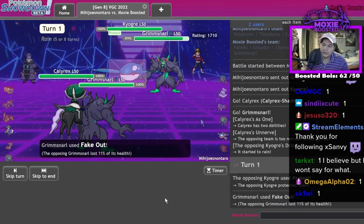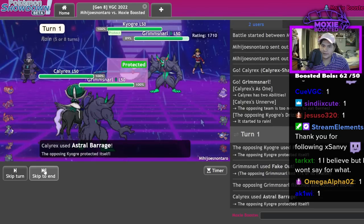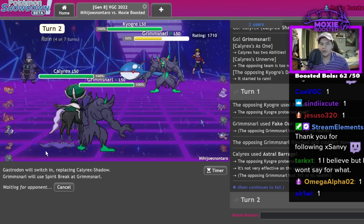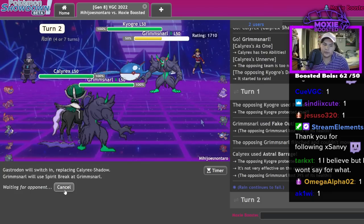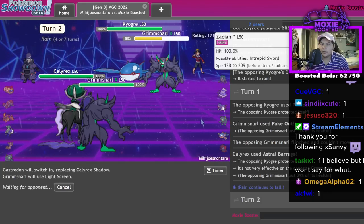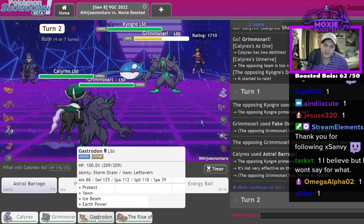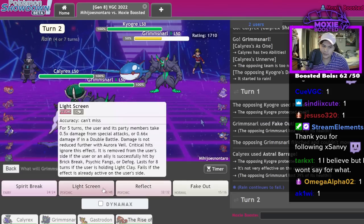Hold on — that does a lot. Cool. Get in the Gastrodon — let's Spirit Break here. I'm assuming I'm gonna get like Thunder Waved or something. This is actually fairly good — I always Light Screen there. I think I lose my Grimsnarl regardless unless they switch, so yeah I do Light Screen.